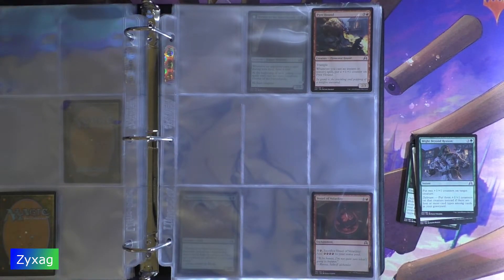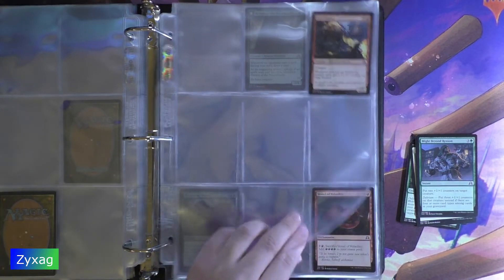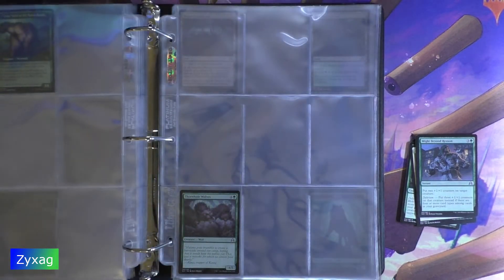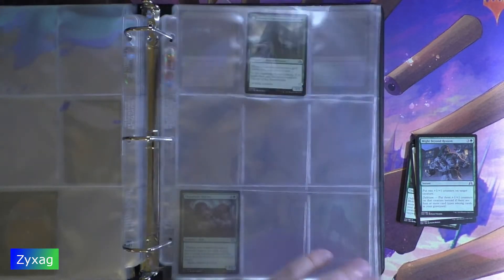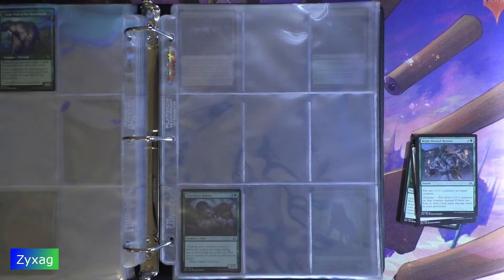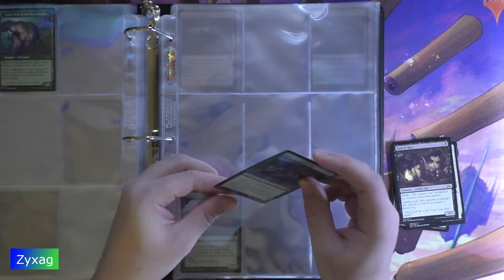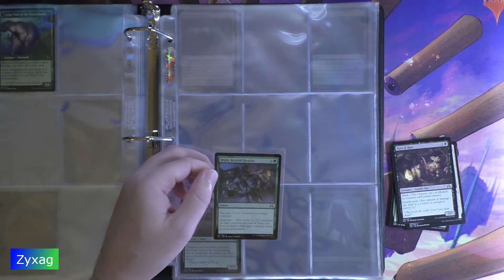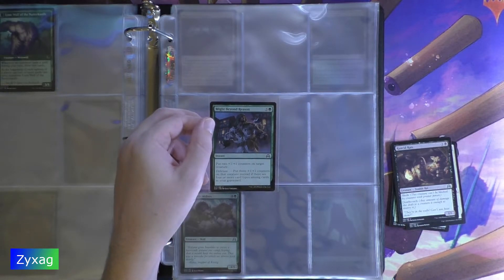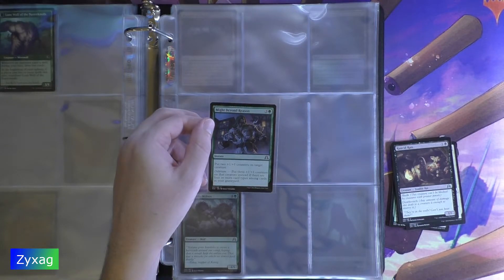Might Beyond Reason — 4 mana Instant. Put two +1/+1 counters on target creature. Delirium: put three +1/+1 counters on target creature instead, if there are four or more card types among cards in your graveyard.